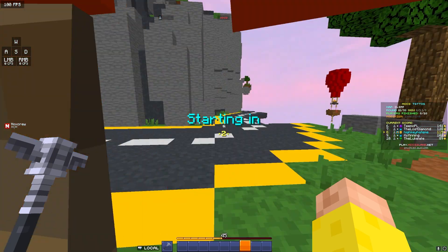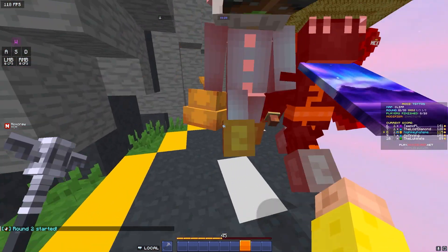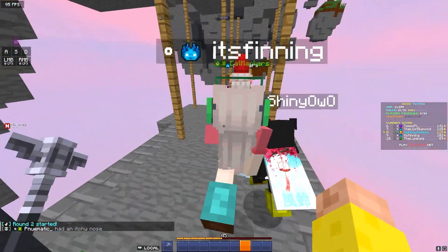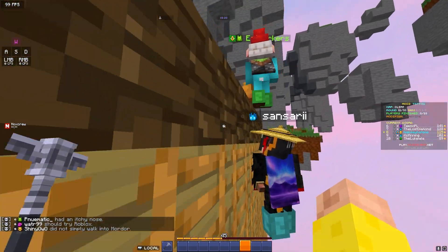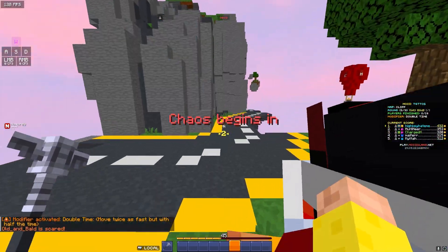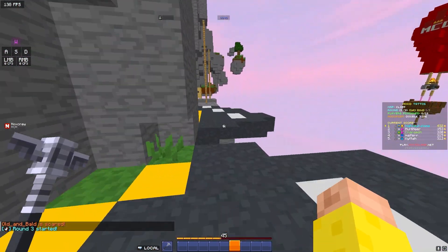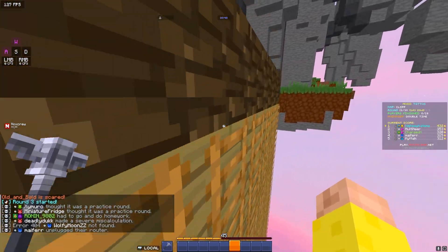Cliff is easily the most luck-based map. At the start, sprint jump in case someone punches you — you can get hit ahead of the crowd. Stop jumping when you get to the gaps, so if you get punched you have a better chance of making the next platform. Run across the platforms, go up the ladders, jump over the beams, and you're there. With Double Time, rather than sprint jumping at the start just sprint — you go faster running than sprint jumping when you have speed, so run straight ahead.